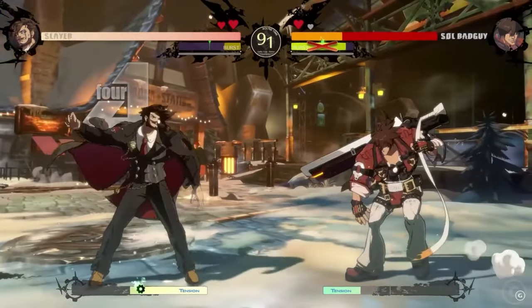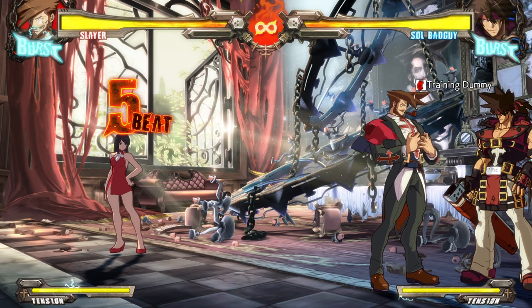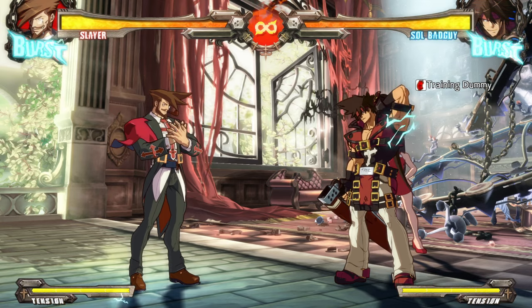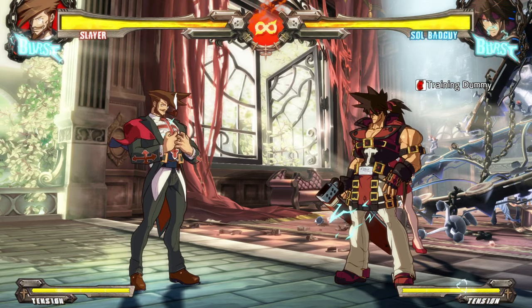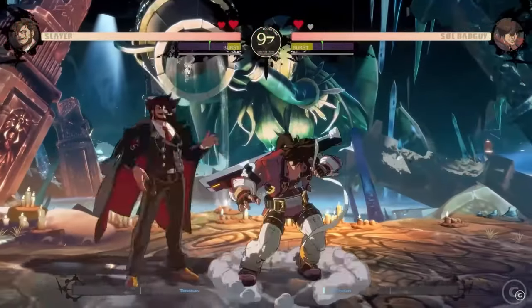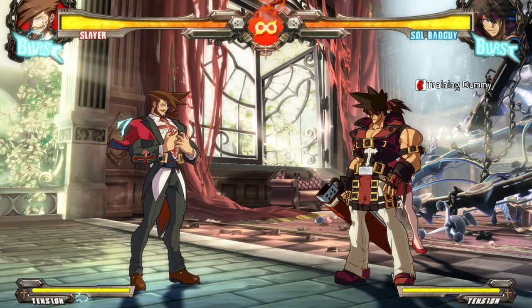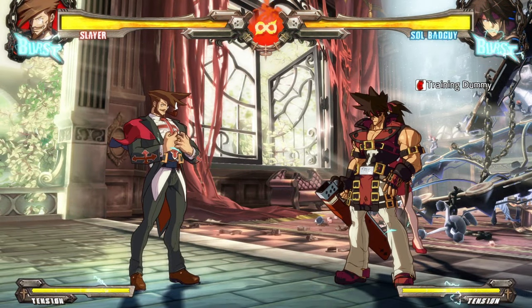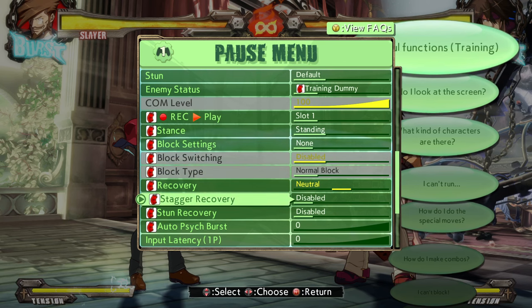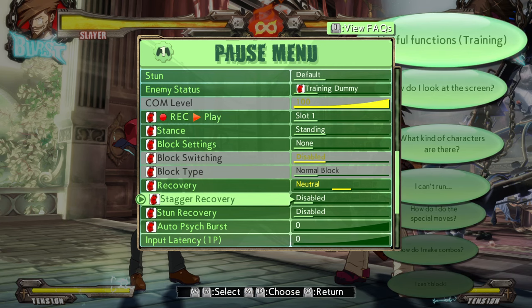Going back and seeing the video, you can also see that while Slayer is attempting to go for a regular Gatling combo against Sol, he does end up managing to go into Bloodsucking Universe — his command grab — from the strings. That's not the case if you're playing Slayer in Rev 2. This means that in Strive, Slayer can immediately amplify himself using Bloodsucking Universe from all of his Gatlings, at least when he's close to the opponent.